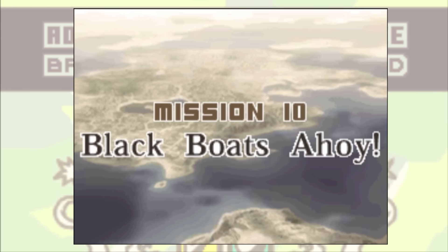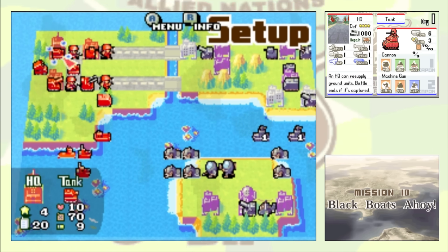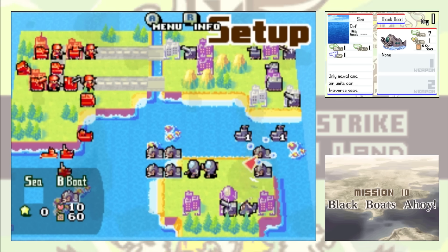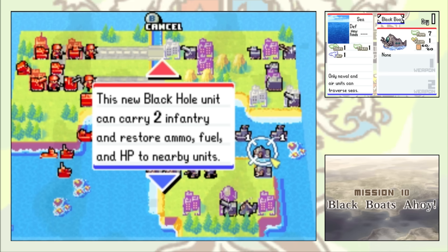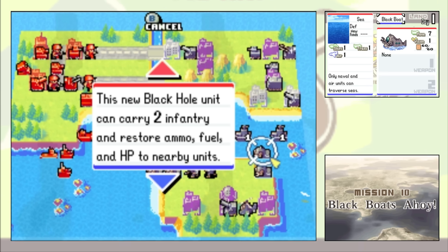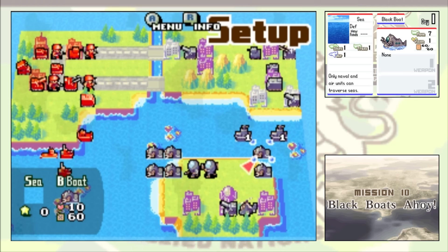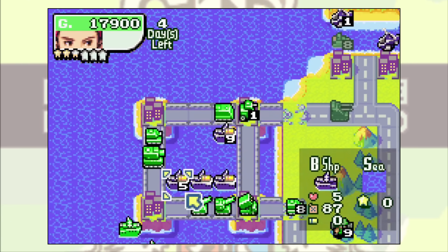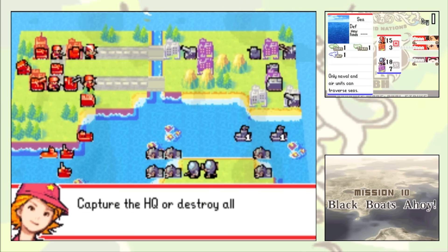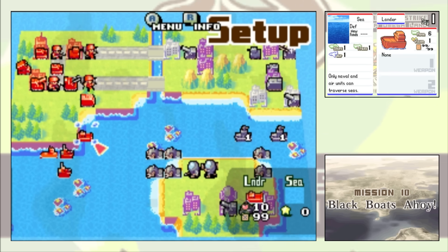In Chapter 10, Black Boats Ahoy!, we get introduced to a brand new naval unit — the Black Boat, one of my favourite new additions to Dual Strike. These funny new naval units can transport two infantry units, and are also able to repair one adjacent unit for one HP as well as resupplying them. I think they are a very fun and creative unit — by far the best thing Dual Strike brought in. The gimmick of this map is that you have to try and destroy all the enemy Black Boats before they can repair the battleships.